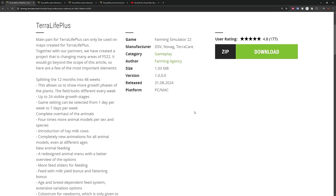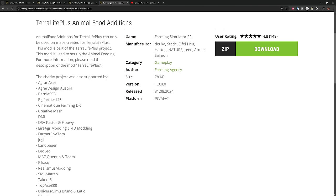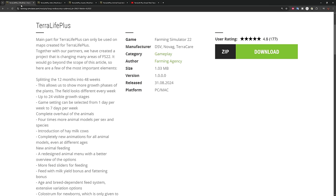Terra Life Plus is a combination of four mods: Terra Life Plus (the base mod), Terra Life Plus Utils, Terra Life Plus Assets, and Terra Life Plus Animal Food Add-Ons. You will require all four of these to make use of anything related to Terra Life Plus, and you will need to be using a map that has been configured for it — you cannot simply activate these mods on your favorite mod map.